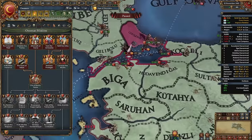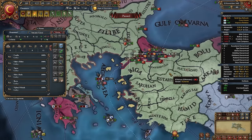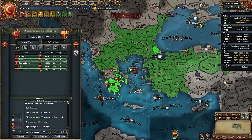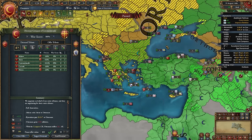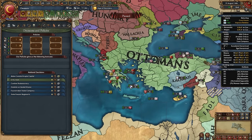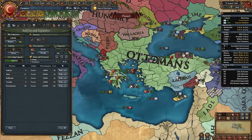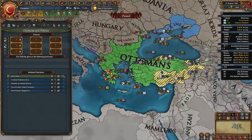Once your galleys build up, take the Crescent Fleet mission for an admiral with 50 tradition, then engage the Byzantine navy. After defeating Byzantium, fully annex them — it's about 40 aggressive expansion but not a problem since we won't fight many orthodox nations. After the war, take the decision to make Constantinople your capital, converting it to Turkish and Sunni, gaining lots of development, stability, and avoiding the 156 admin point core cost. You'll also become an Empire.